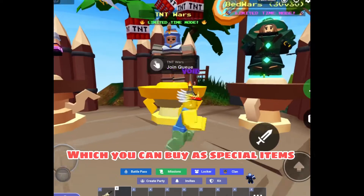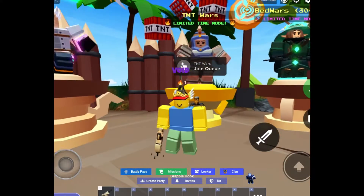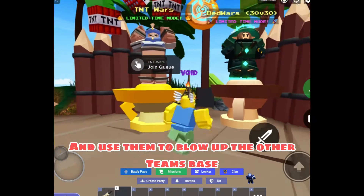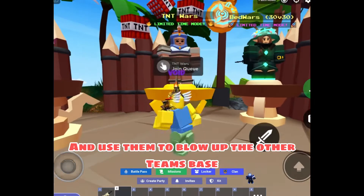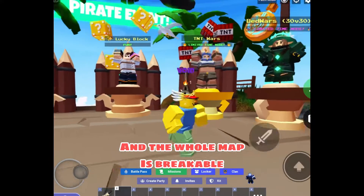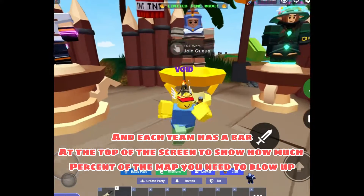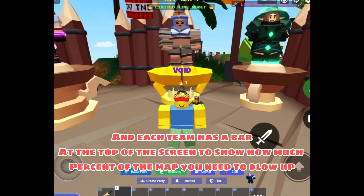There are special cannons in that mode which you can buy from the shop and use them to block. The aim is to blow up the other person's space. The whole map is fully breakable, and there's a bar at the top showing what percent you need to break.